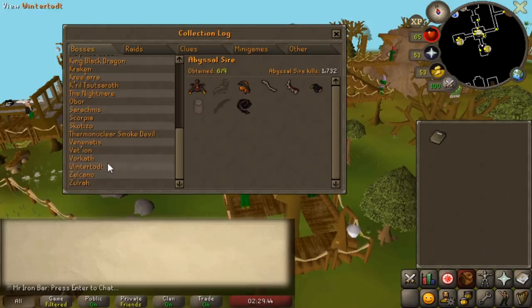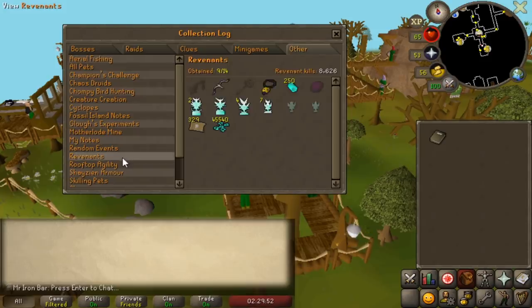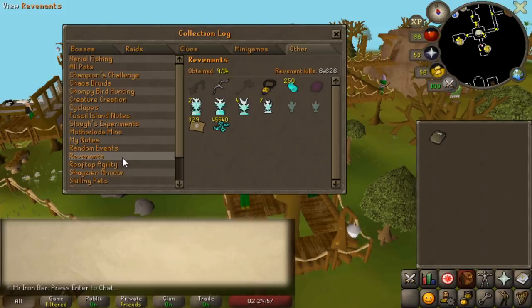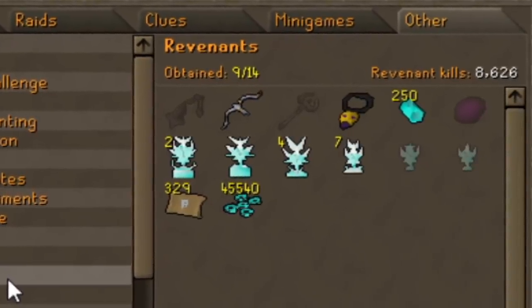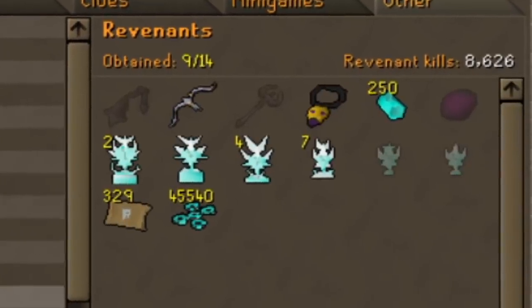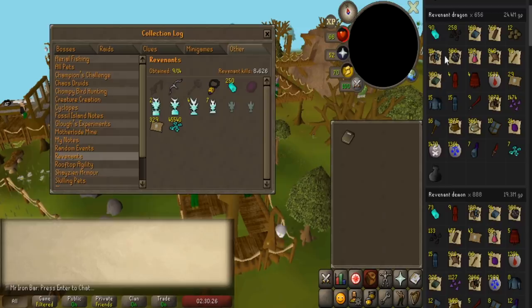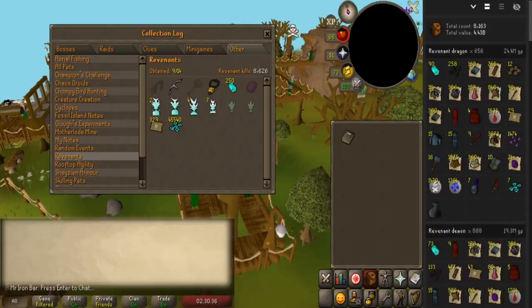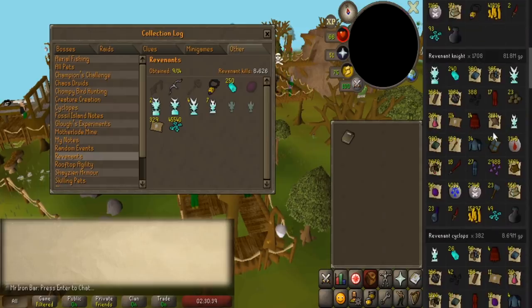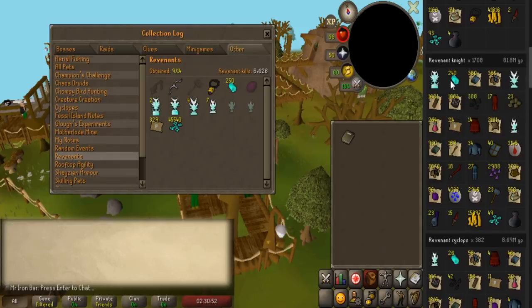This is a pretty good stopping point for this progress video, as I have accumulated quite a lot of rev kills — 8,626 kills. The loot couldn't have been any better, honestly. No complaints: a crossbow, an avarice amulet, a few totems, 260 mil worth, 8 mil, 4 mils, 7 and 2 mils, 250 bracelets, a lot of teleports, and plenty of ether charges. Looking at the loot tracker for all 8,000 drops, the total value is probably somewhere between 100 and 200 mil. Most of the money comes from the totems, rune armors, and dragon equipment like skirts and legs.